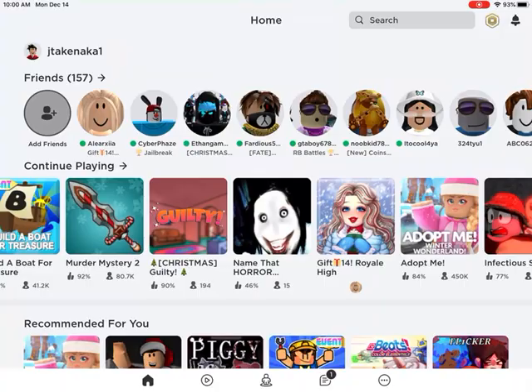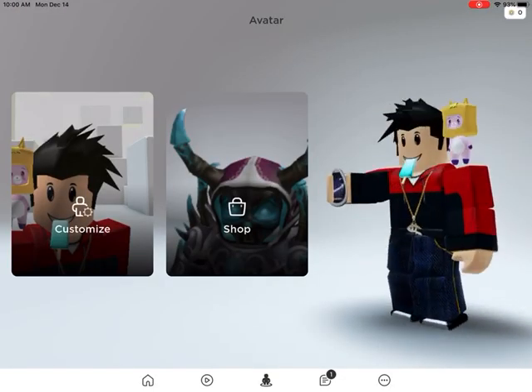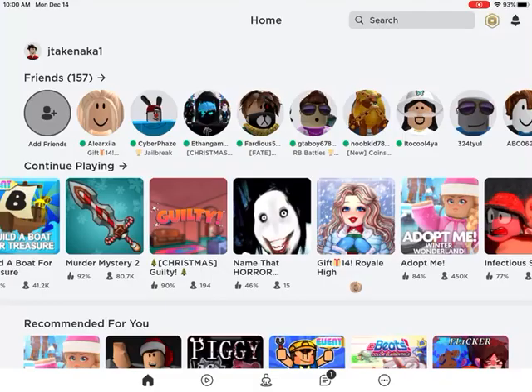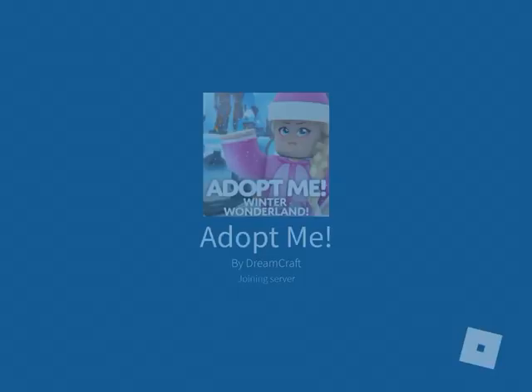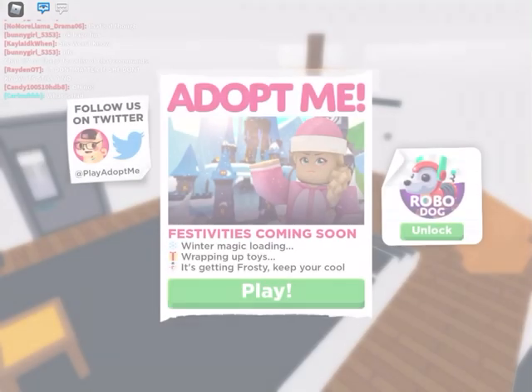But once you have an R15 character and this shirt and anything else you're wearing, just join Adopt Me. I will be making more tutorials on how to make different YouTubers and other characters in Adopt Me.